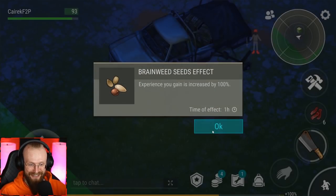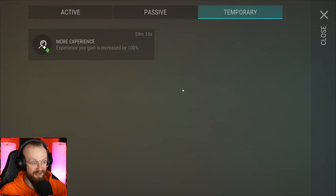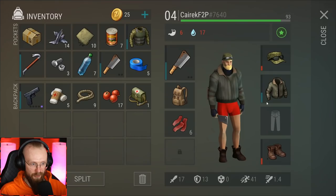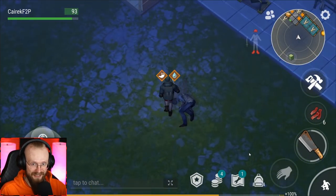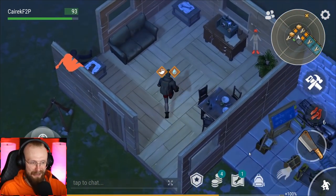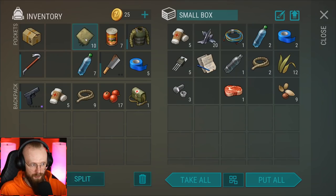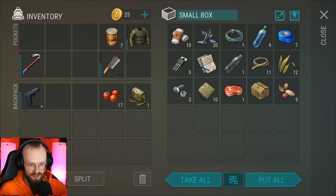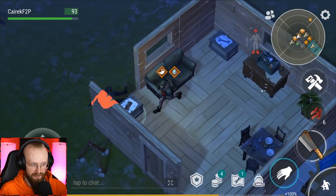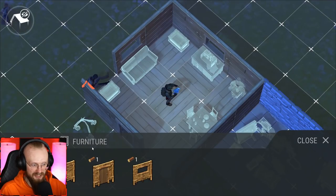We were able to get this brainweed seeds effect. Let's go to the backpack, to temporary buffs — check this out: 100% more experience for one hour! We have to take advantage of that. As I said, we need to reach level 15 as soon as possible to get that backpack from Season 18. I'm going to drop all the loot back at the base and craft another chest — it's very necessary. Craft as many chests as possible.